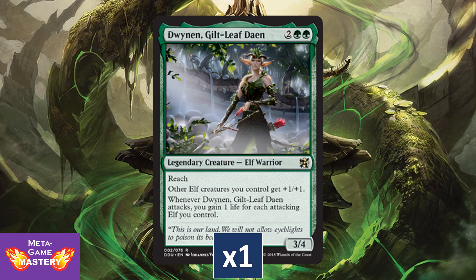Dwynen, Gilt-Leaf Daen is another good card. Not super expensive — only about 75 cents — but very solid in Elf Tribal decks for singleton formats like Canadian Highlander and Commander. If you're looking to build either, this is a great pickup.